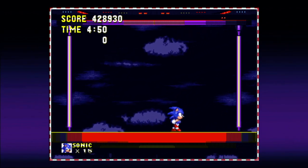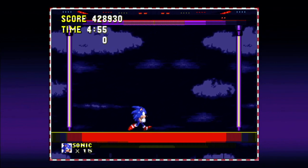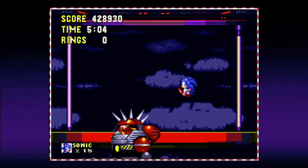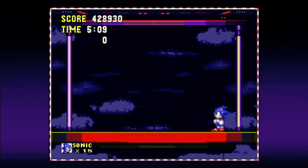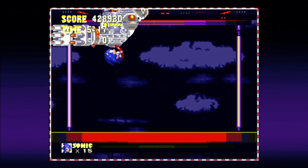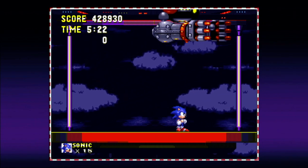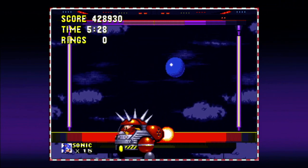This fight took me more time to defeat even using save states than much of the rest of the game — about 12 minutes to finally get a clean run attacking this form of Big Arm. You can't spin dash him during the ground dashes. The only way to hit this guy is to jump into him. You can't hit his arms, you can't hit the spikes on the front, and you can't hit him in the back because you'll get burned by his jet flames.